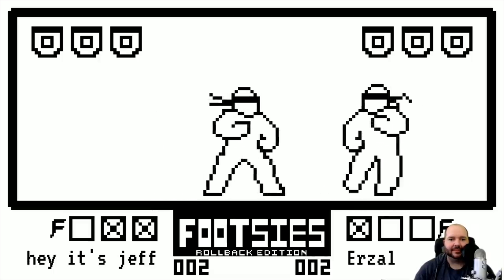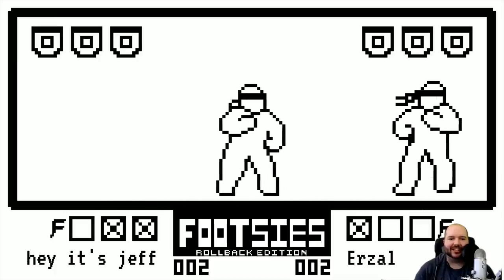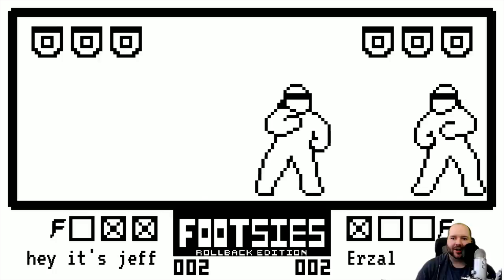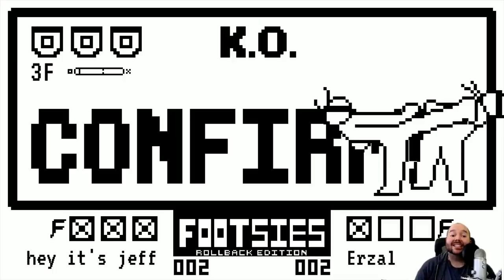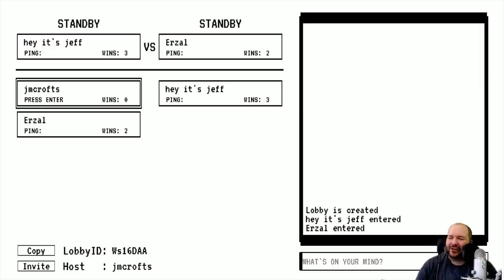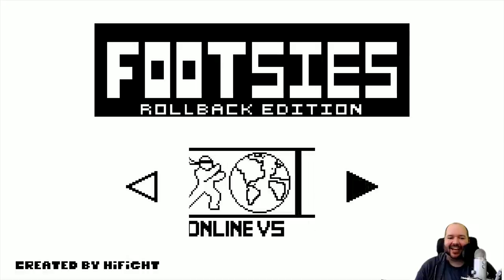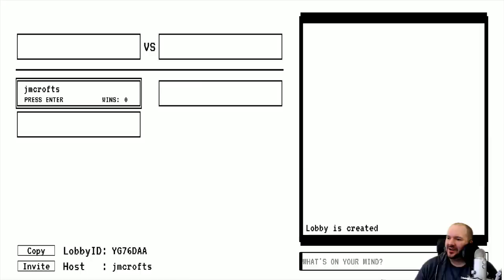Urzel backing himself into the corner again. Jeff not going in too aggressively, which I think is smart. If you just hold forward trying to close the distance you're liable to get hit by a raw donkey kick. Urzel standing still menacingly. Look at that dash-up low forward hit confirm! He had that one locked in — three frames after he pressed the button he hit confirmed because he saw Urzel was standing. Jeff takes the match — he brought it all the way back!